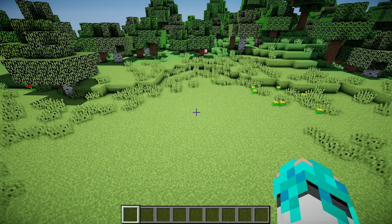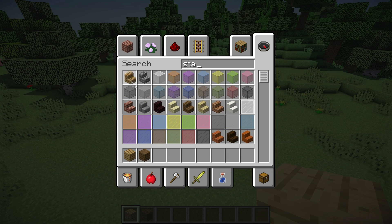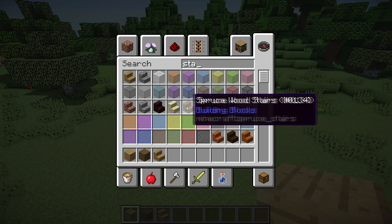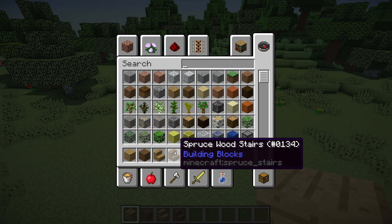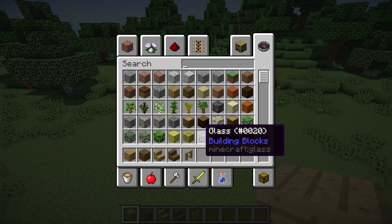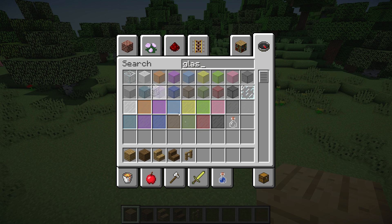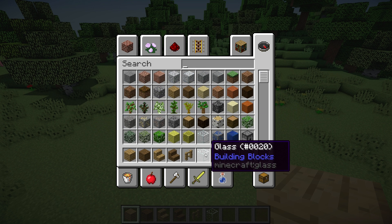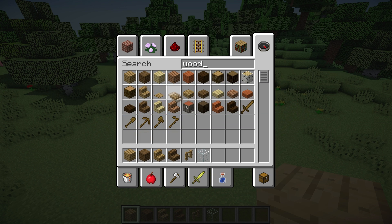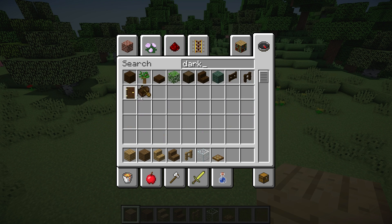For the first round we need some oak and spruce wood planks, some oak and spruce wood stairs, some oak fences, some glass, wooden trapdoors, and two dark oak wood doors.